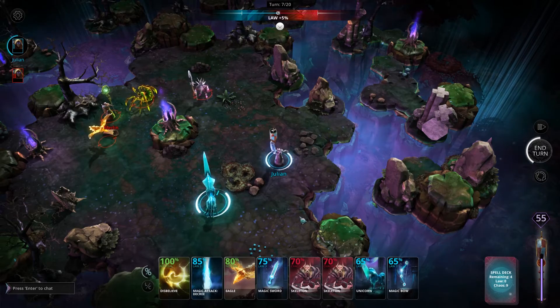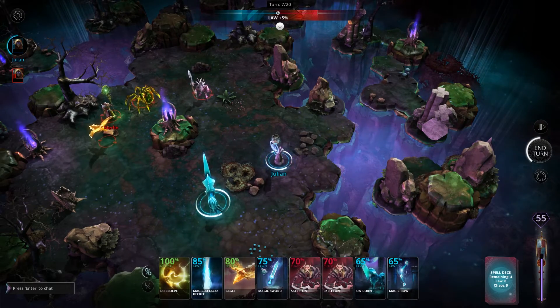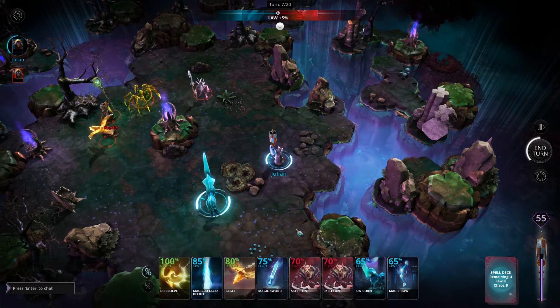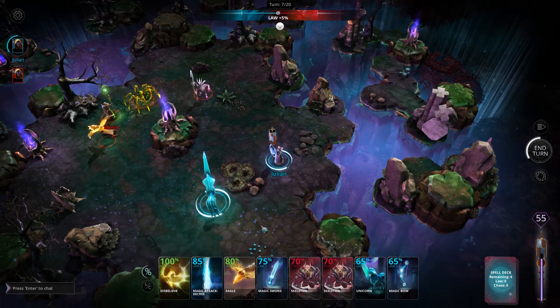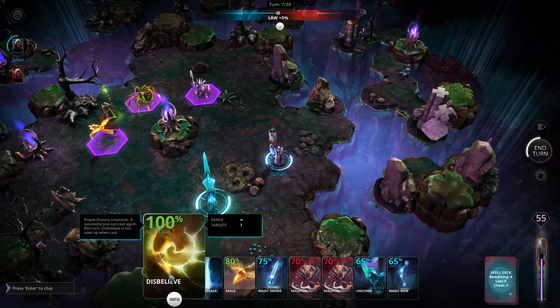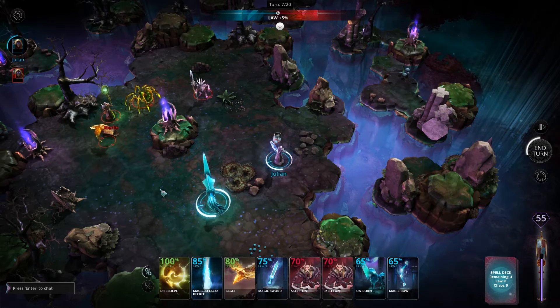A wizard's spells are split into one of three basic categories. You have summonable creatures such as the skeleton and the eagle, you have magical weapons such as the magic sword and the magic bow, and you also have magical attacks such as Decree. Technically Disbelieve is also a magical attack, along with various others within the game.